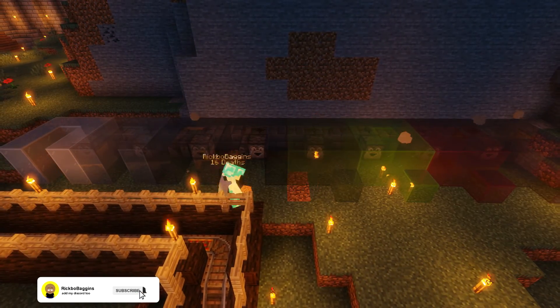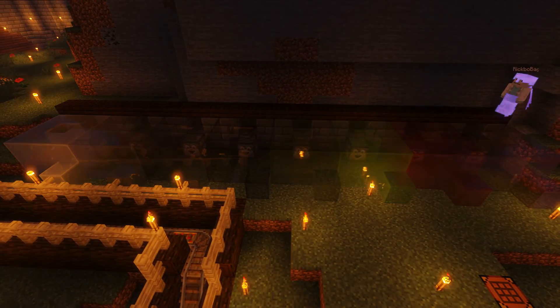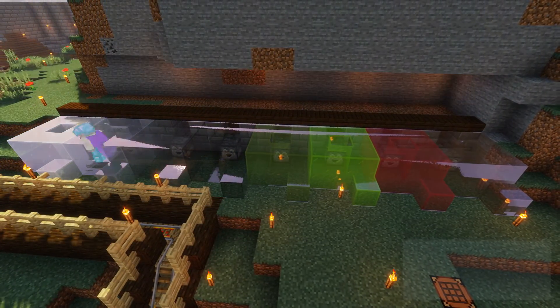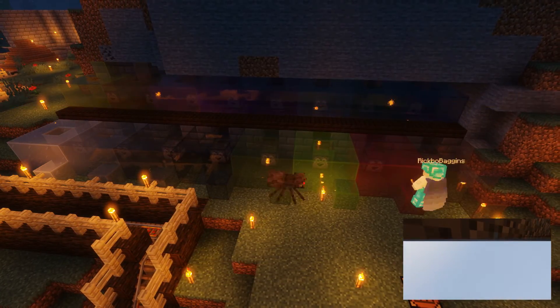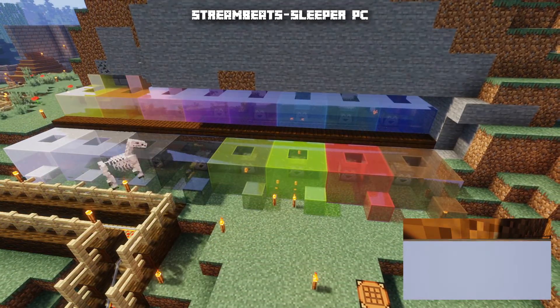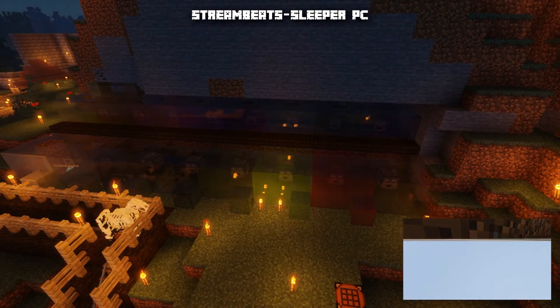I'm getting a little bit more interest on my COD montages that I've been putting out weekly, so I'll be focusing on them as the weekly video. But today's video is all about upgrading our wool farm, as the previous one only had three colors — white, blue, and yellow — and we are missing the other 13 colors, as there's 16 altogether. So this build will consist of 16 different colored sheep.